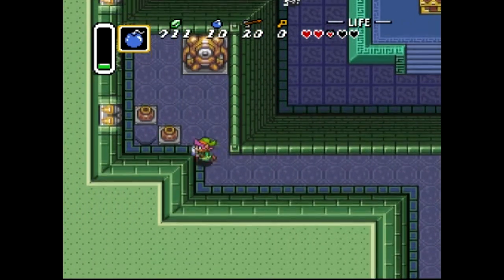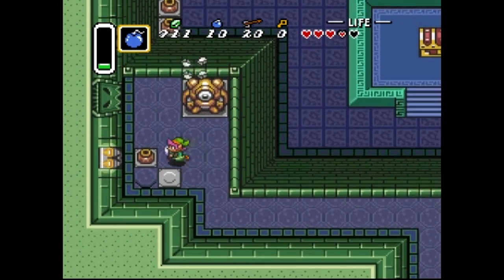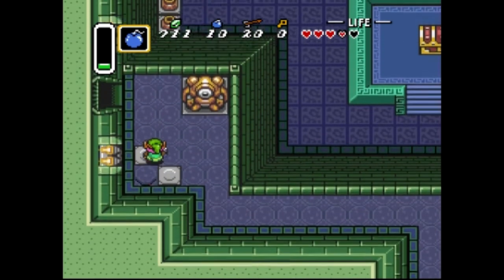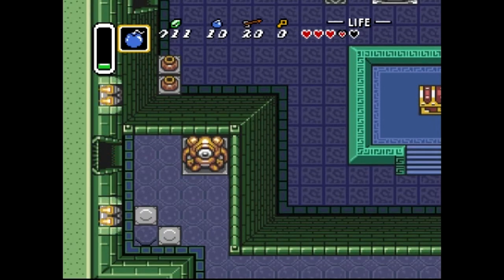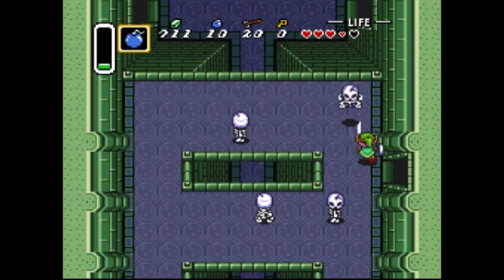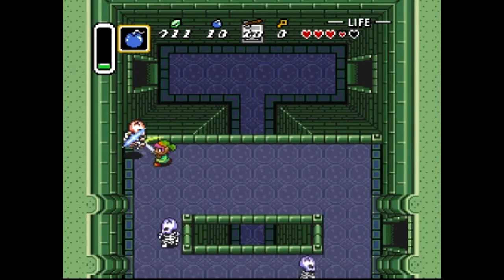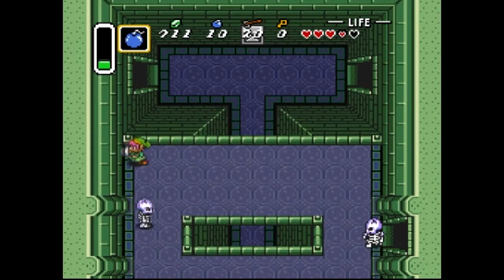We've got some new enemies here, and another one of these switches. This will open our door - we can go in here and fight these enemies. These are actually... you know the ones...